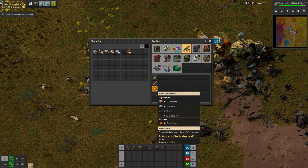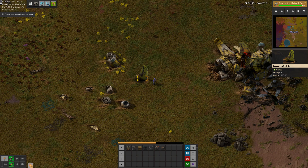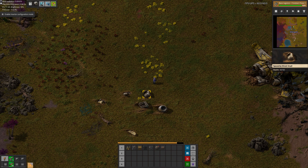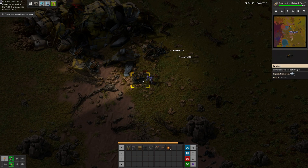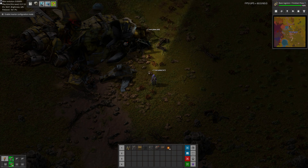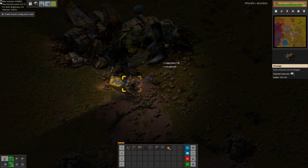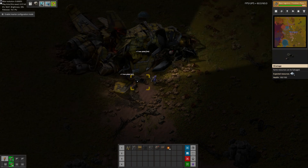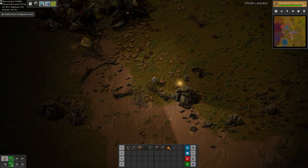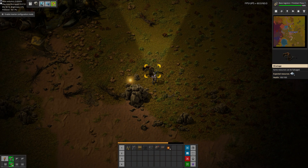Also, we've unlocked some flares. Night is going to be just a little brighter now. Let me show you how the flare works — it's pretty neat. I think it'll last for a few hours, so at least you can kind of see what you're doing.